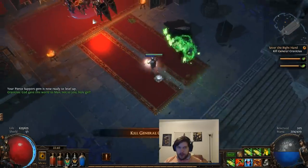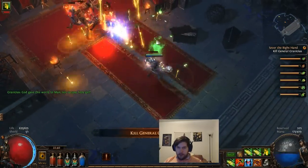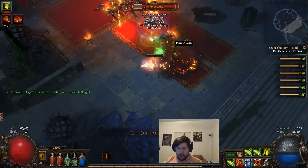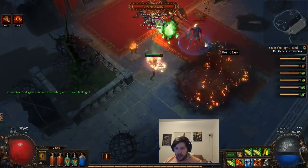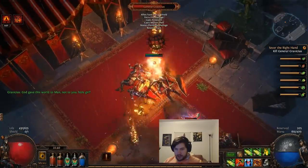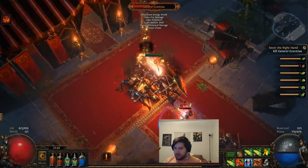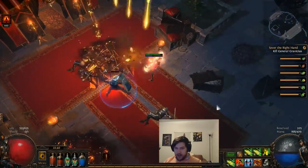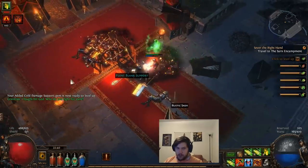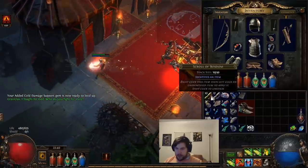We're going to go through here and here is our zone boss — this is General Gravesius. He is actually very important because he is a quest to get your level 28 skill. I'm not sure if we're going to use one of the level 28 skills or not, but we are going to go ahead and take care of him.